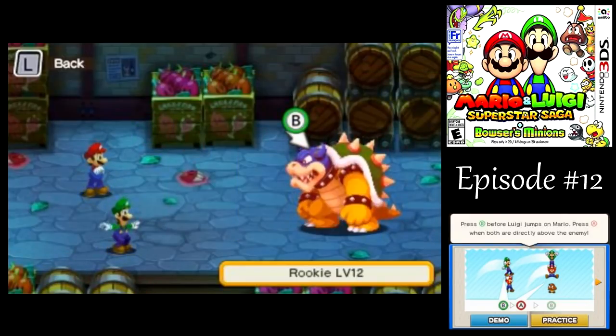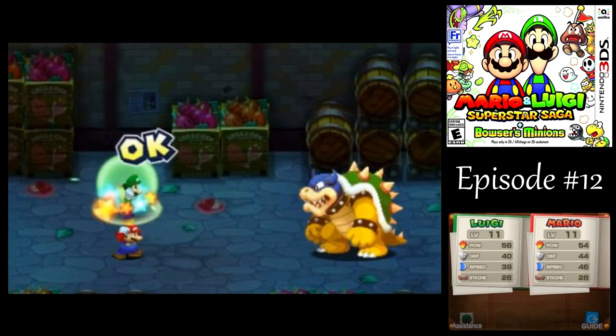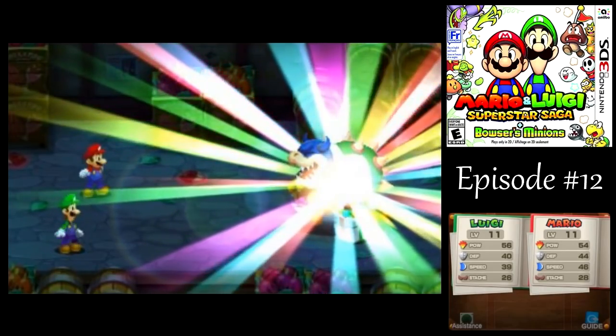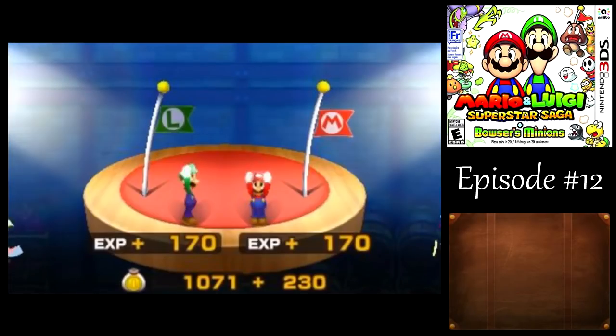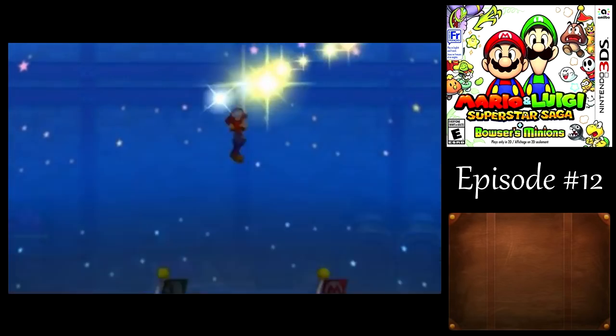Now I'm going to have to use the normal version. I actually have to look at the lower screen to remember the button presses that I need. Finished him just as I was running out of BP. And for defeating him, we get the Wookiee Emblem A, which is one of my favorite accessories in the game.